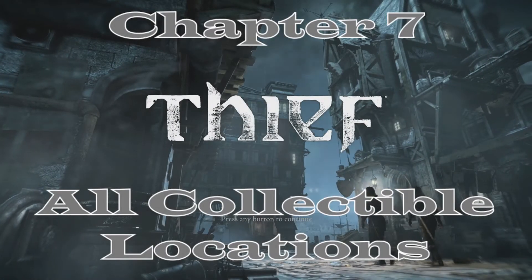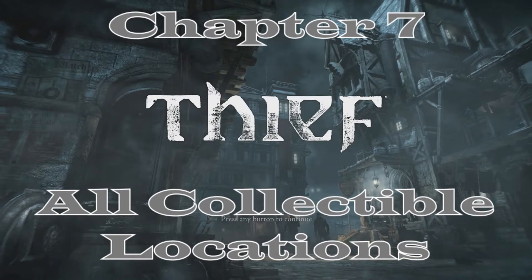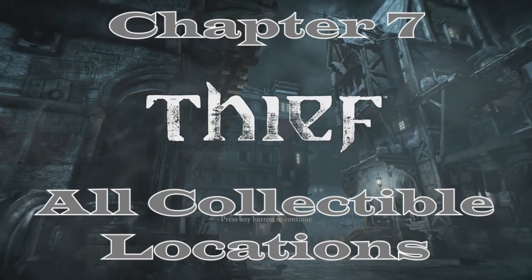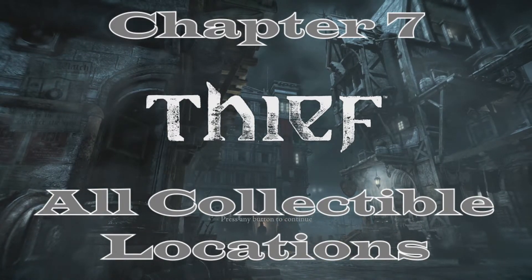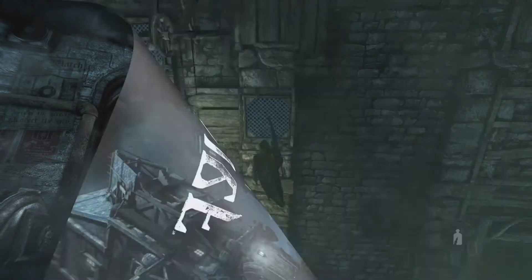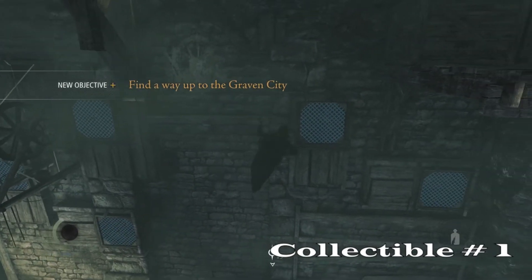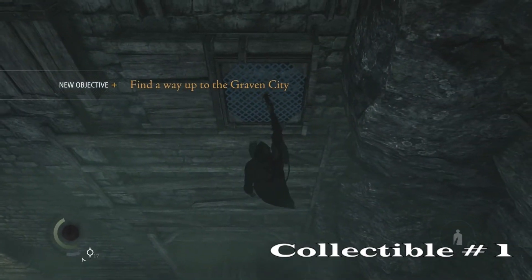How's it going guys, Ace here alongside McKay, and we are almost done with the chapter collectibles, rolling into chapter seven here which is called The Hidden City. There's only four on this one, which is really nice. You're just going to need a rope arrow, a wrench, and a normal arrow — any type of arrow — for these collectibles.